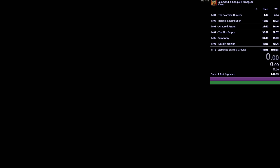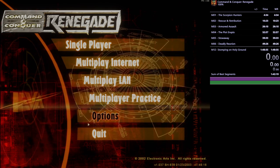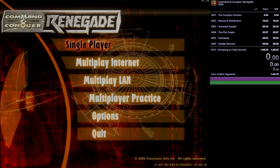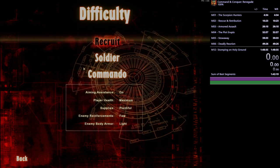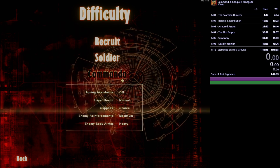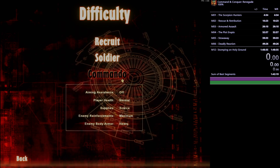Okay, it looks like we're live. Welcome to Command and Conquer Renegade. Today I'm going to be playing the 100% category, so I want to start by explaining what that means before I hit the go button. For 100%, there are some things to keep in mind. First, we have to run on Commando, which is the hardest difficulty in the game.